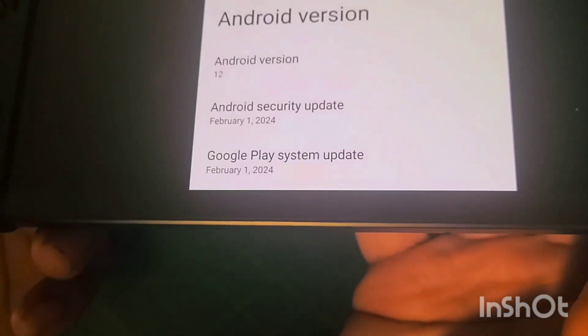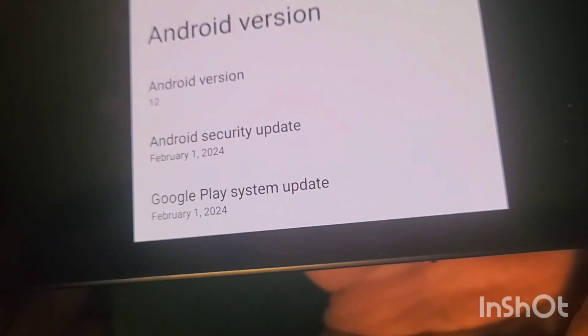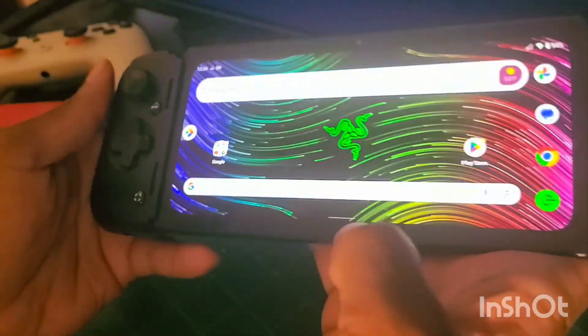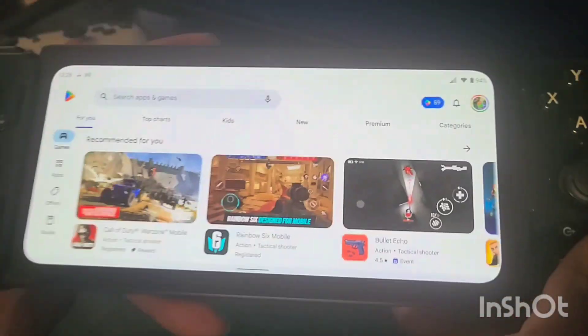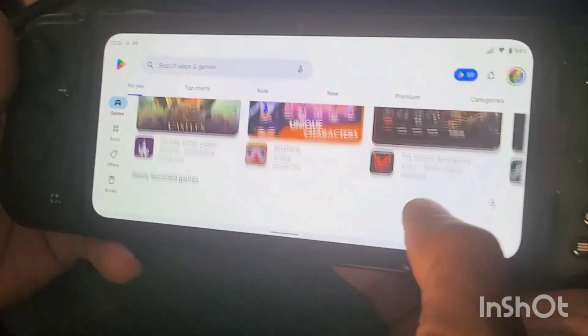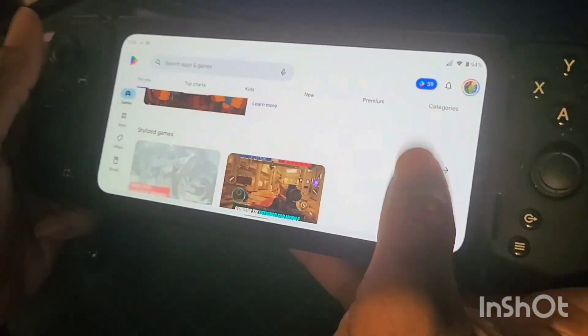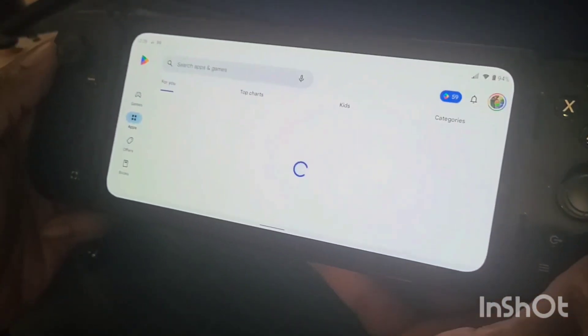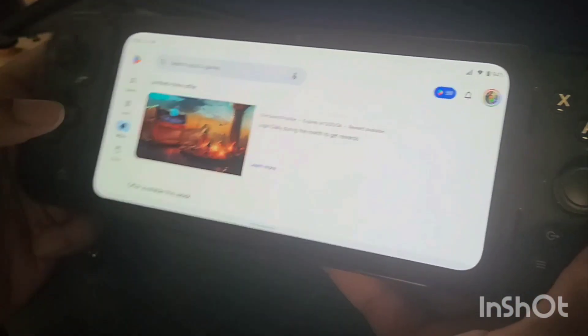The device is still running Android 12 with a February 1st, 2024 security patch and a February 1st, 2024 Google Play system update. Going into Google Play, I'm not seeing too much difference in the layout — all the tabs look the same.